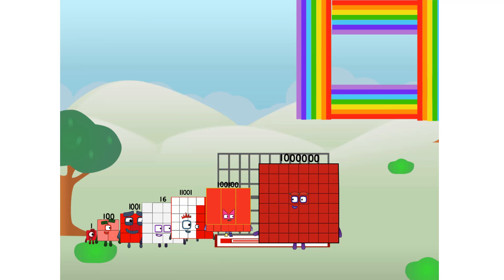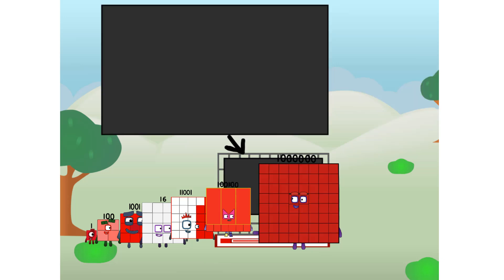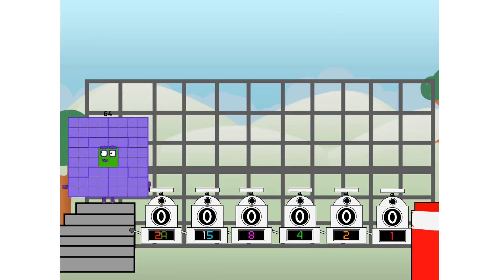There you are — this way. I've got so much to show you. I am one million, and I can be a strong square, a chessboard, a super rectangle, one thousand octoblox, or even a super cube. But today I want to show you a little trick I call binary boosters — using the power of doubles to send any number flying.